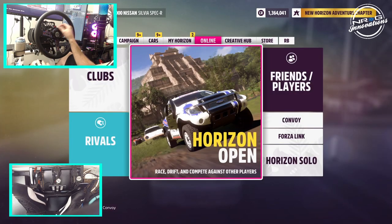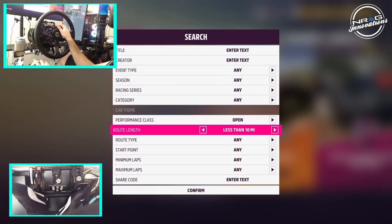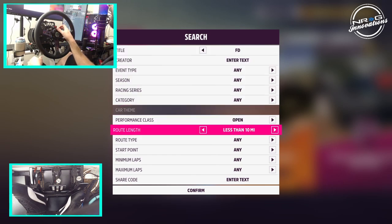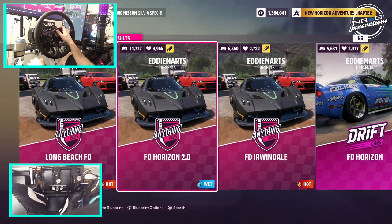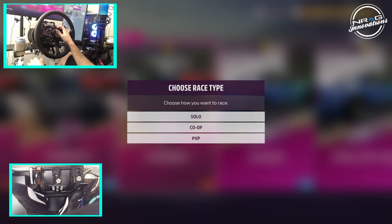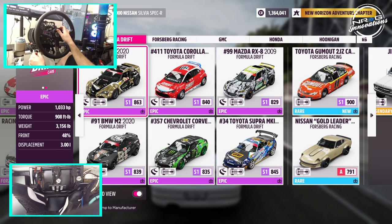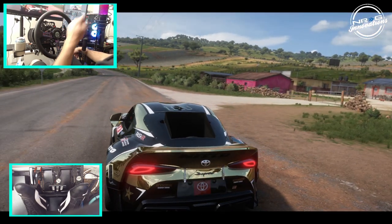We're gonna do this simply — going to Event Labs, event blueprints. We're gonna search the title of FD and see what we find. We get FD Long Beach with a huge number of people liking that one. FD Irwindale — which we haven't driven on Irwindale yet. So we're gonna go take a look at Irwindale because we drove OSW but didn't get a chance to drive an Irwindale track. We are gonna bring out an FD car — feeling like bringing out the Subaru BRZ 90 again. We're gonna be taking on Irwindale.